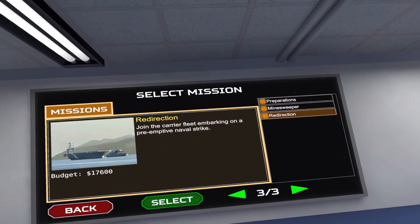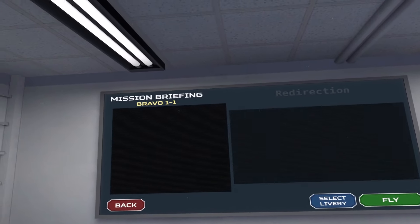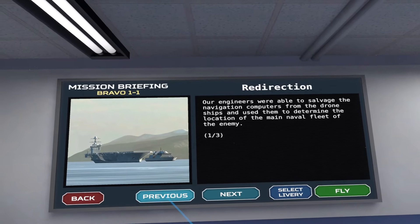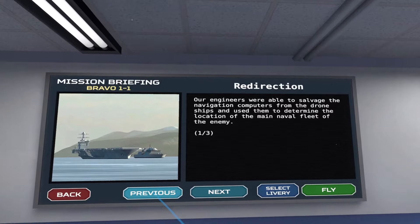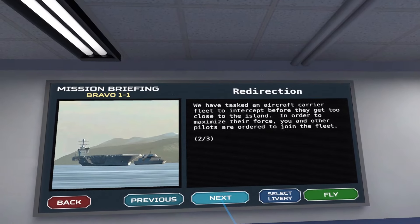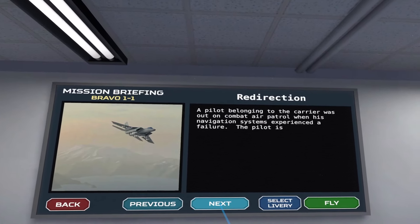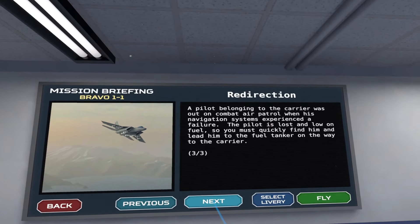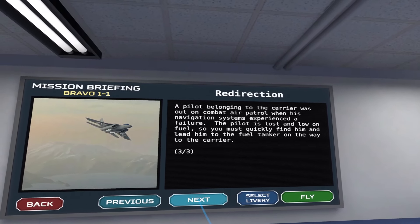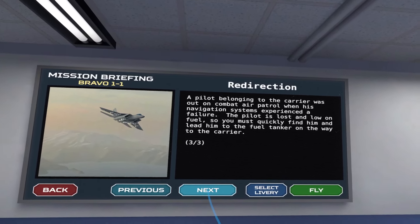We're on to mission three: Redirection. Join the carrier fleet embarking on a pre-emptive naval strike. Our engineers salvaged the navigation computers from the drone ships to determine the location of the main naval fleet of the enemy. We've tasked an aircraft carrier fleet to intercept before they get too close to the island. You and the other pilots are ordered to join the fleet. A pilot out on combat air patrol has lost navigation systems and is low on fuel. You must quickly find him and lead him to the fuel tanker on the way to the carrier.